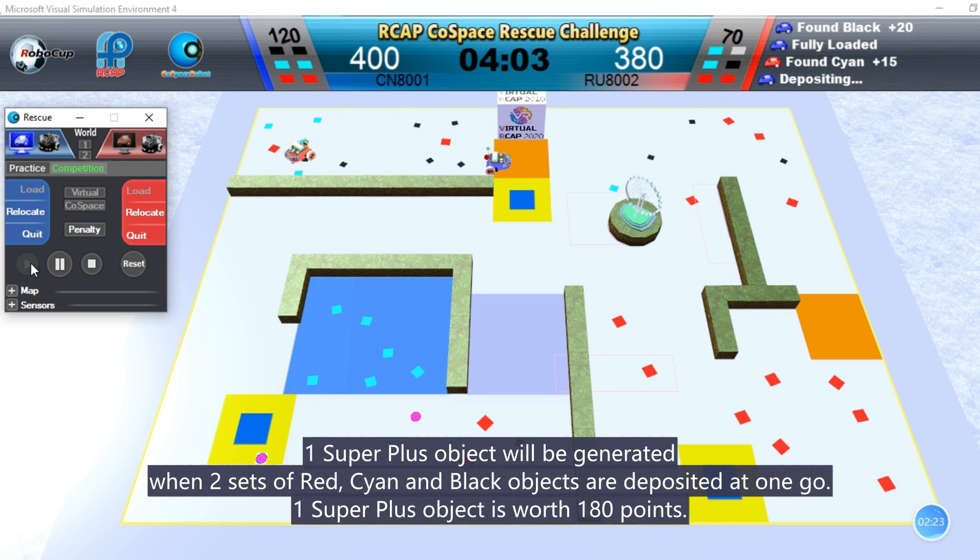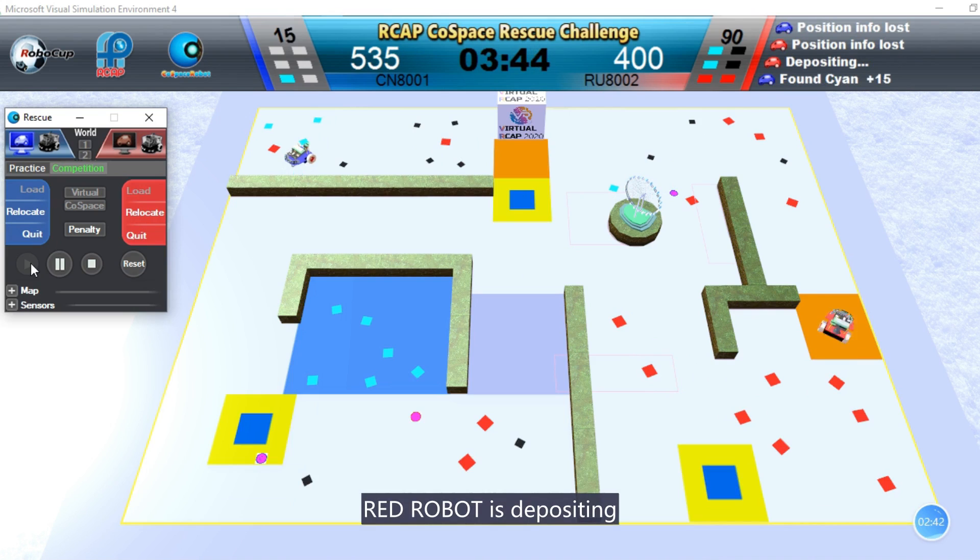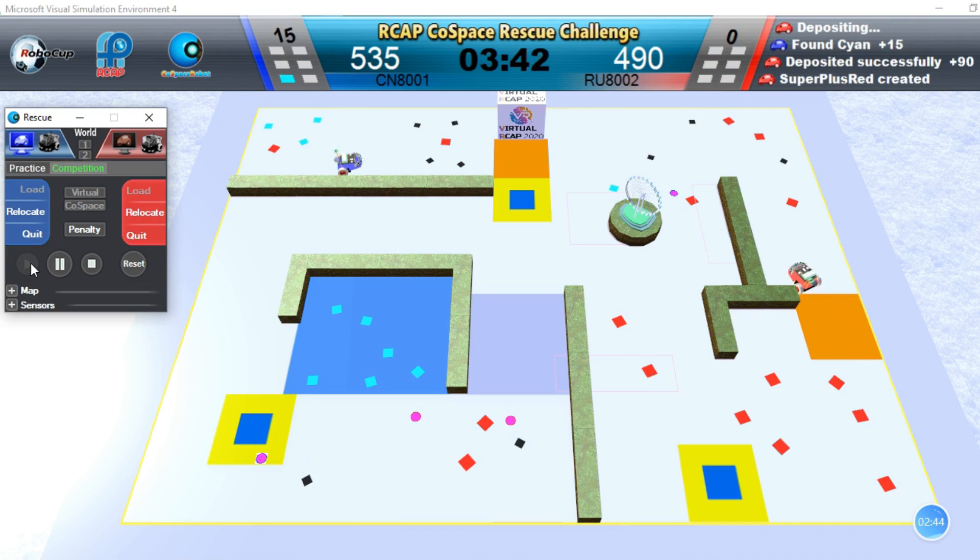One super plus object will be generated when two sets of red, cyan, and blue objects are deposited at one go. One super plus object is worth 180 points. Red robot is depositing.